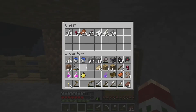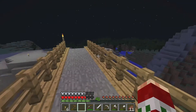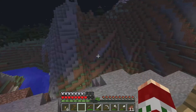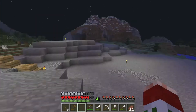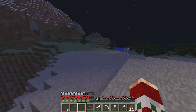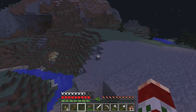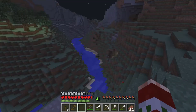Since I don't need blaze powder for the brewing stand in this version, I could just use that blaze powder for making Eyes of Ender. But that doesn't necessarily mean I won't need blaze powder eventually - I don't even remember what update it changes where you need blaze powder for brewing.